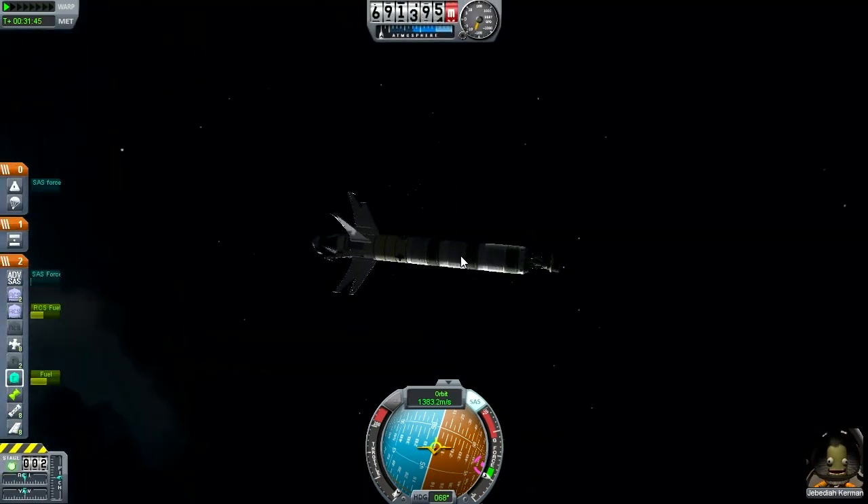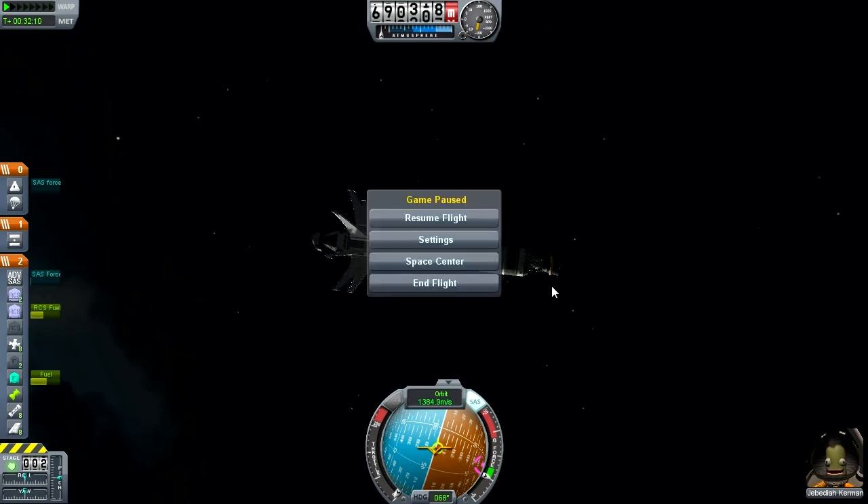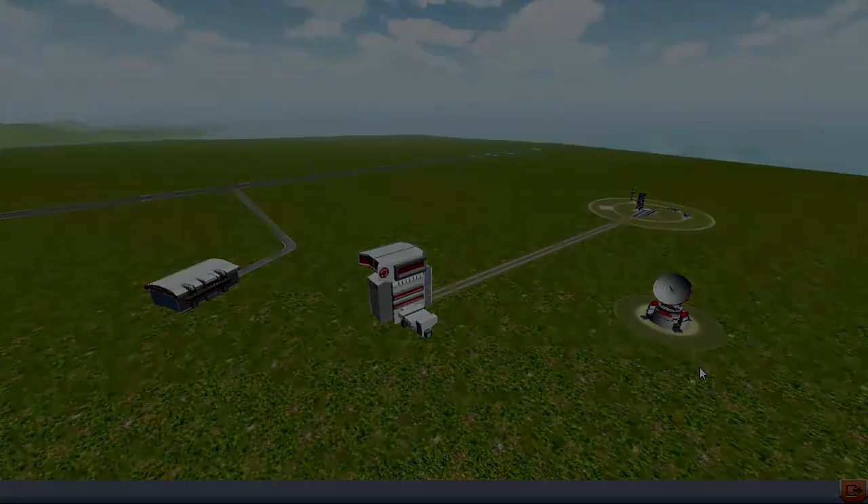Heavy Crap has achieved orbit on its first flight. I'll say this for it: it's a lot more successful than Crap One was. Actually, this would be the Heavy Crap Mark Two — I need to remember to rename this. So what I propose to do is head back to the space center and leave Jebediah up here. Alright, here we go.